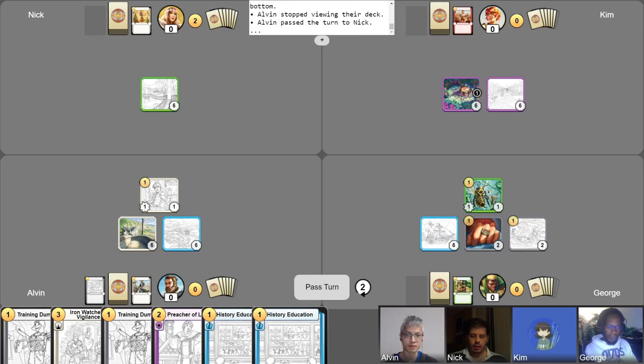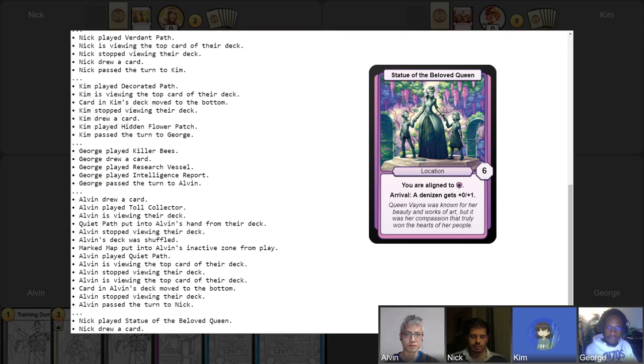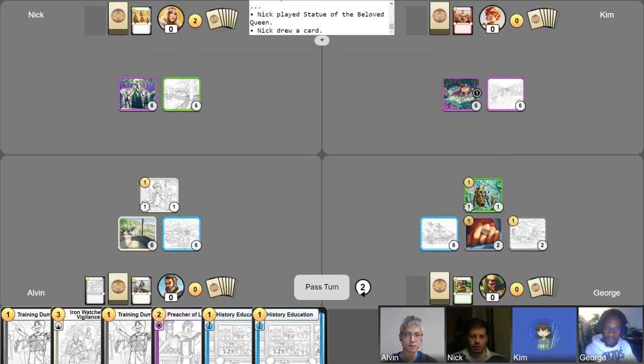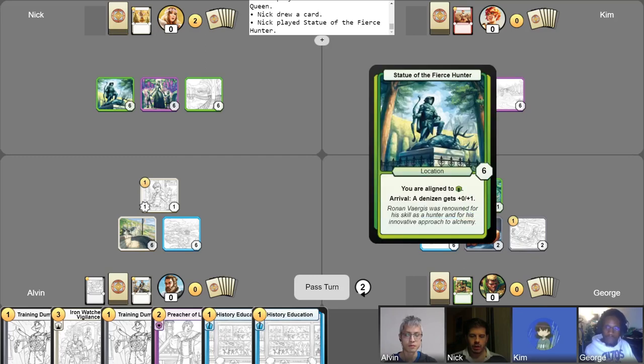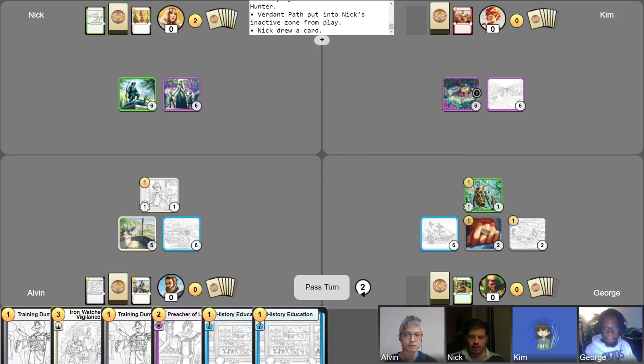I'm going to get things rolling by making some room in my hand, dropping a location to get my free draw in. I think I will drop another location and abandon my Verdant Path. I didn't find it, so unfortunately it will go unused and I'll pass the turn. Two turns without using gold, eh? How come you didn't just reset your hand? Oh, I forgot about that.